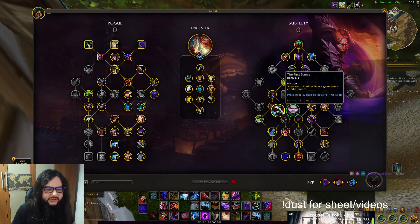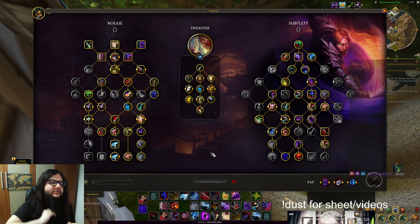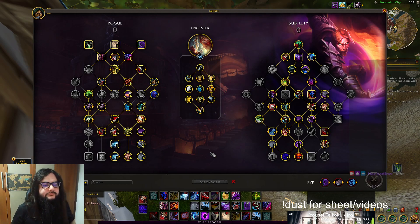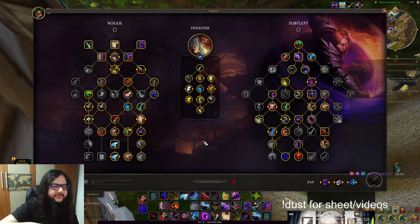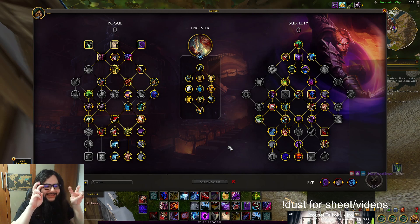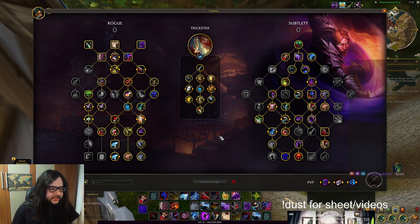First Dance helps a bit with that, and you also have Echoing Reprimand with First Dance. They pair quite well because you land on that fourth combo point for free when you begin the dance. So this is what I recommend for single target. There will also be many things you can change, but this is the baseline. I will go into more detail tomorrow about tips and tricks for the rotation to do a little bit more damage. But remember, there is no set rotation right now — we are still doing APL things and the tree may change anyway.